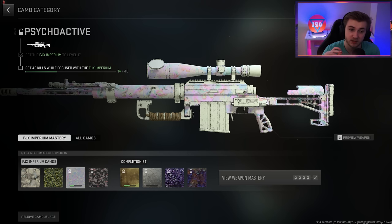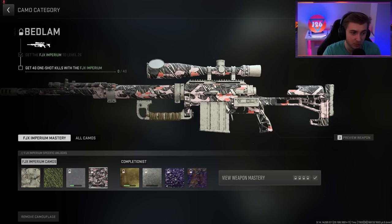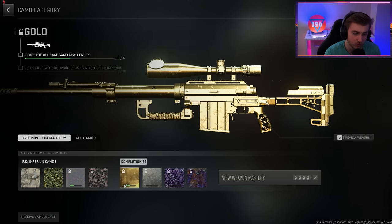We also have Psychoactive, which I think would be a really nice camo if it wasn't so scratched up. We have the white accent here with the little Psychoactive — I don't even know how to explain it, I think the name covers it perfectly. But the Psychoactive secondary color looks really good. I hope there's a blueprint for this weapon that we can throw this on and it not be scratched, but right now it's kind of disappointing. And then we have the Bedlam camo, which is get 40 one-shot one-kills with it, which shouldn't be too hard. This gun already one-shots pretty consistently from torso and up, so it shouldn't be too difficult.